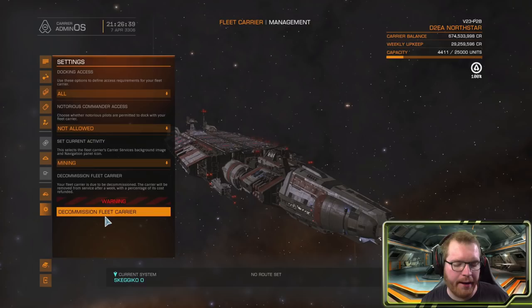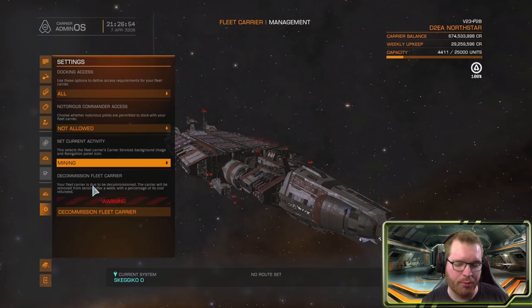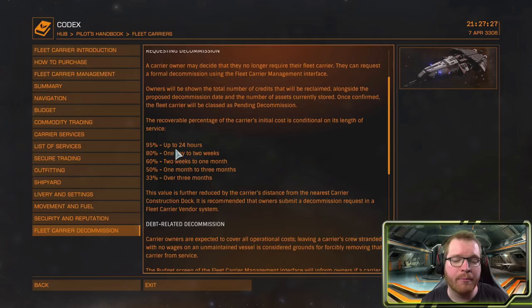Finally, you have the decommissioning system. If you want to decommission your carrier, keep in mind the refund scales with how long you've owned it: up to 24 hours gets 95% back, one to two days gets 80%, and over three months drops to one third. Also note that if you are not in a system with a carrier construction dock, you'll get a further reduction in return value based on how far you are from the nearest carrier construction or decommission facility.